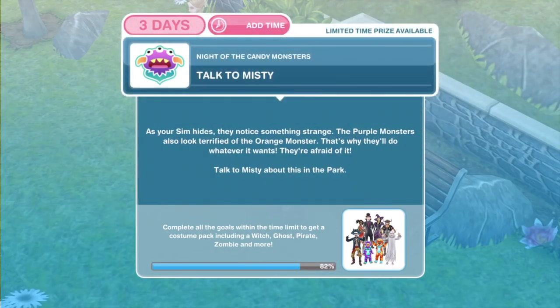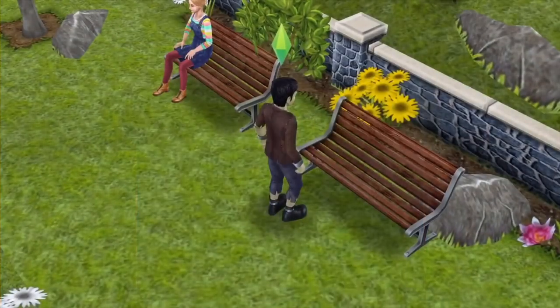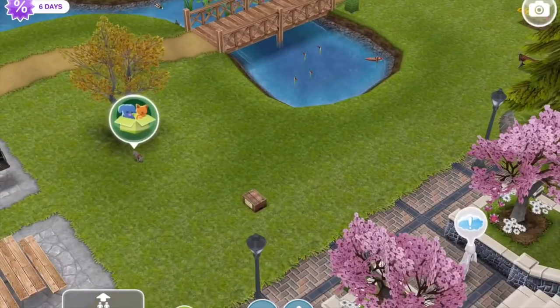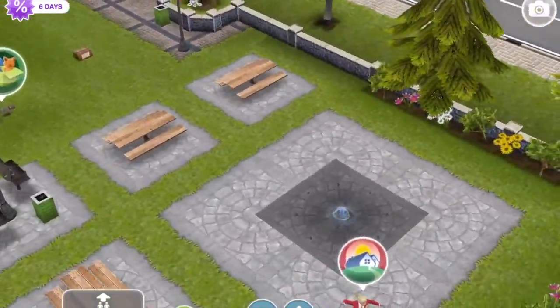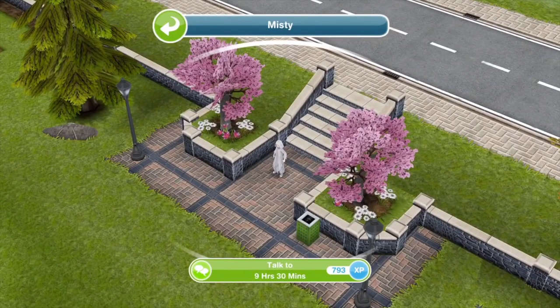We have finished hiding behind the bench. Now to talk to Misty. As your sim hides, they notice something strange. The purple monsters also look terrified of the orange monster. That's why they'll do whatever it wants — they're afraid of it. Talk to Misty about this in the park. Misty should be in the park somewhere. Oh, here she is. Talk to her for nine hours thirty.